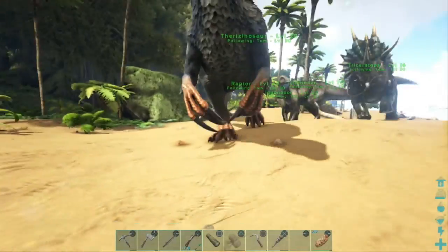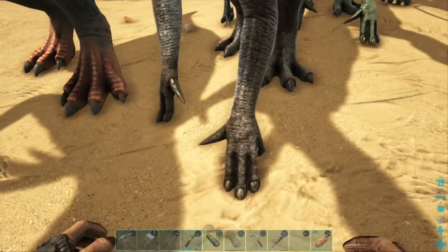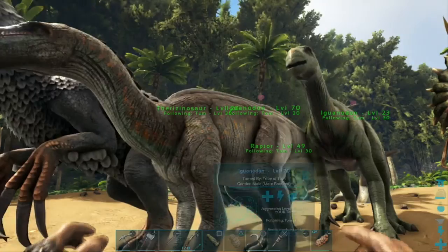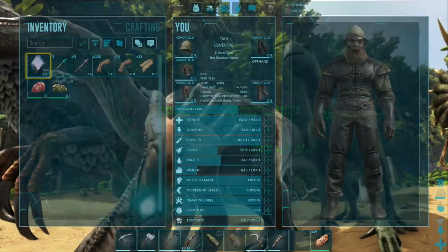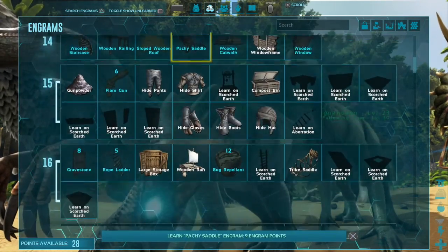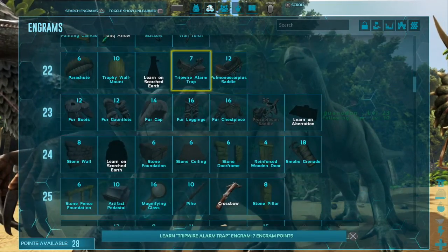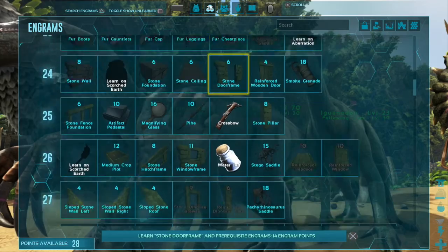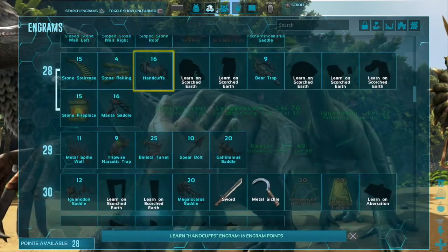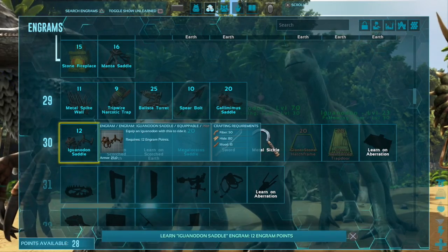Let's see if we can make a saddle for them yet. Trike saddle, raptor saddle, Equus saddle... Iguanodon saddle — oh wow, we just unlocked it! Let's do that real quick. Have you got any hide on you? What do I need for it? Plenty of fiber, we just need some hide and 15 wood — that's literally nothing to us.